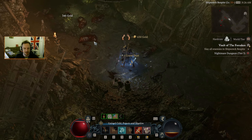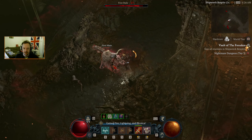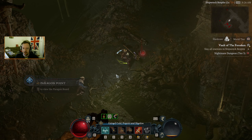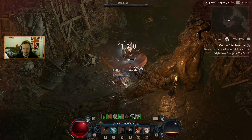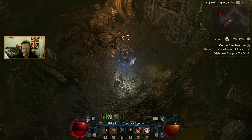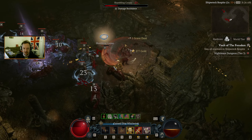Either way, getting Razor Plate would drastically change our game because of the amount of thorns it adds on. The Deathwish aspect right now gives us around 3,000 thorns, and that does a significant amount to most of the mobs. Hey, there's a paragon point — carry on pushing up towards the legendary node.